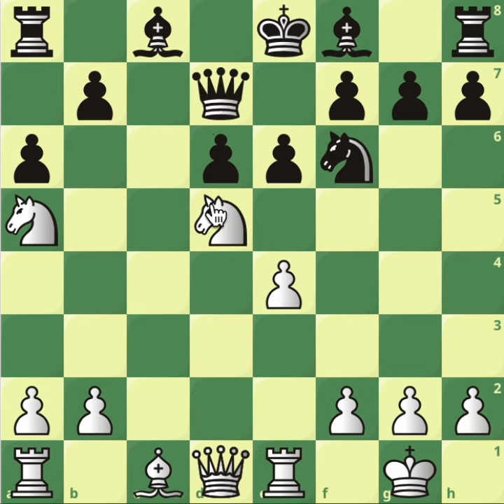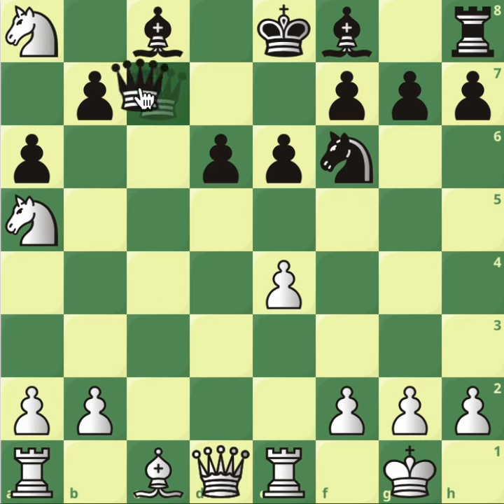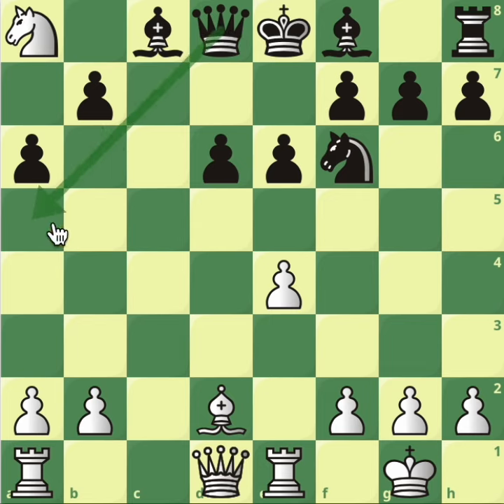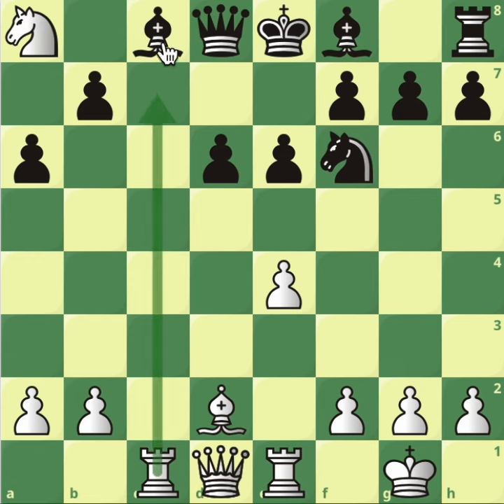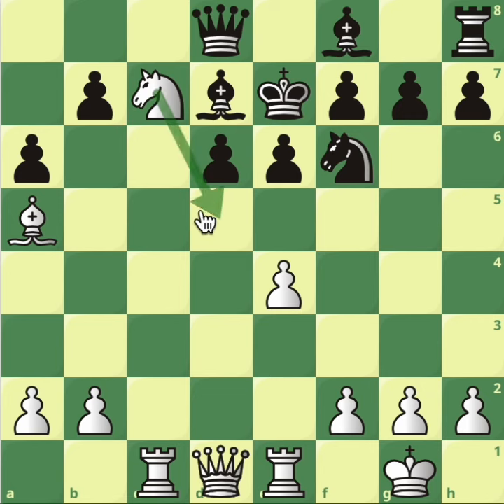If instead of queen c5 black plays queen to d7 — saying they'll give up the exchange — when knight to b6 comes, black goes back to c7, takes the rook, and takes your knight. Now our knight in a8 looks trapped and black is giving a rook for two knights, which is a good price. But don't panic — bishop d2 comes attacking the queen. After the queen goes to d8, rook to c1 and that knight is safe. Bishop d7 with check doesn't work; you were going to play knight c7 anyway.